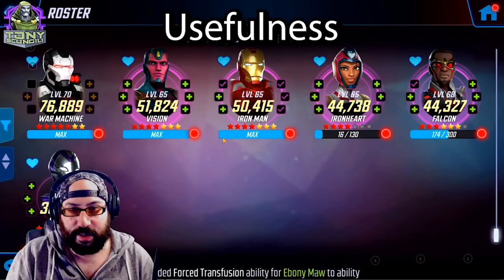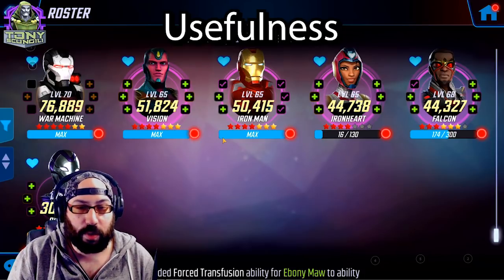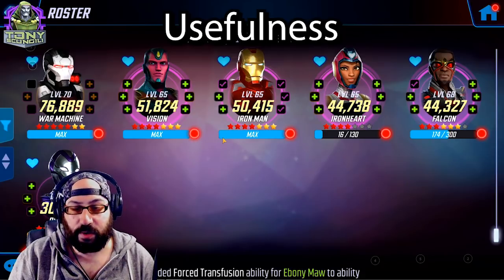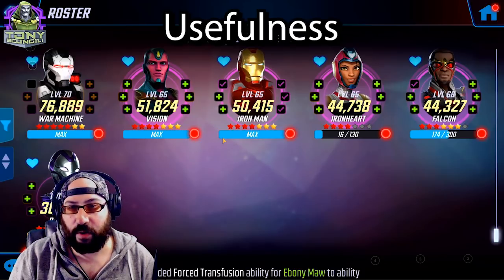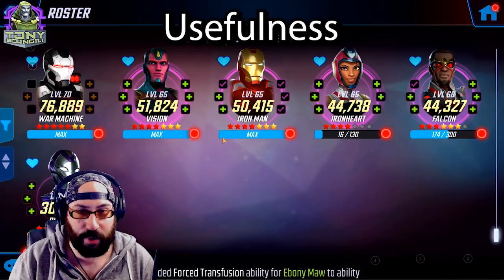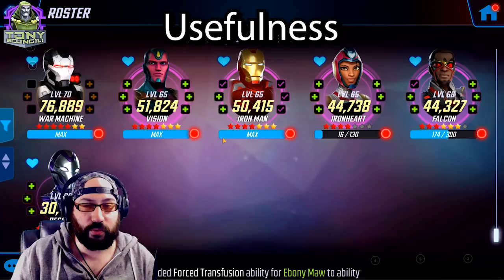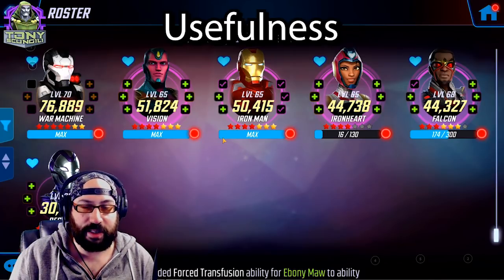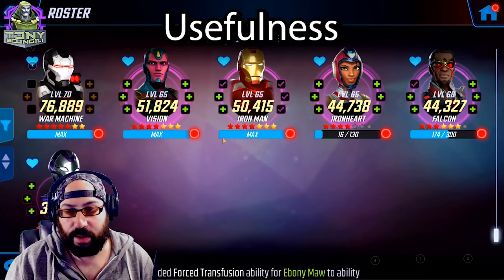The earlier you get this team, you're really not going to find much use for them. Individual characters like Vision and Falcon are incredibly useful. Iron Man is a good character early, but he kind of falls off as you enter the late mid-game. And War Machine, while strong, really needs the benefit of not just his team, but a team of hero characters to maximize the damage they do.